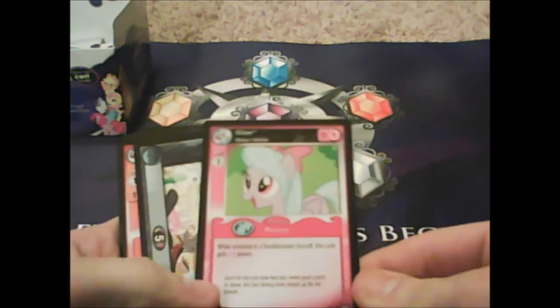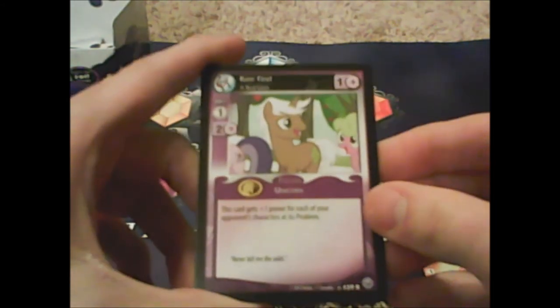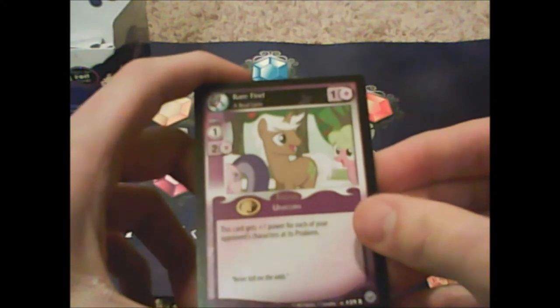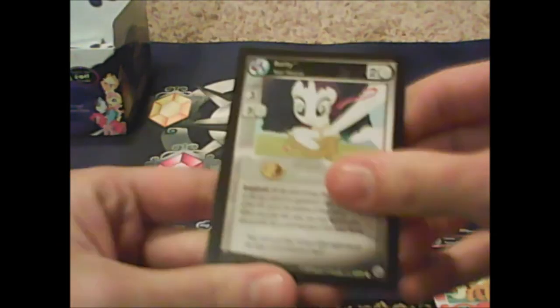Flitter common. Bunny Stampede, Auntie — ooh, Rare Find! This is A Rare Find — the other one's Apple Cobbler. A Real Gem: 'this card gets plus one power for each of your opponent's characters at its problem.' Nice! Raise This Barn — let's go! And Rudy Nest Weaver, inspired.